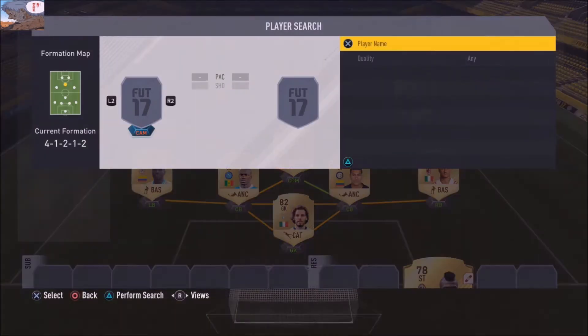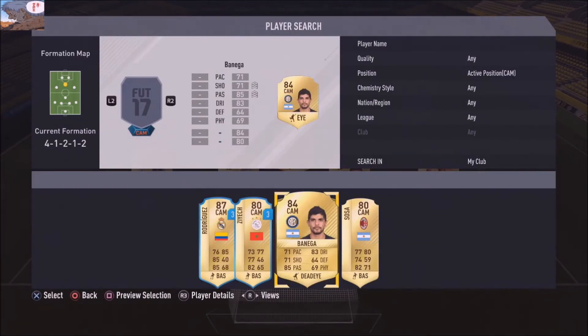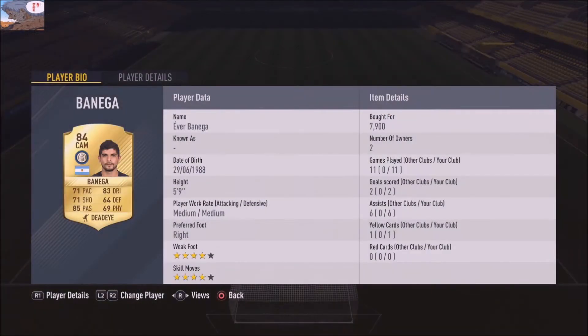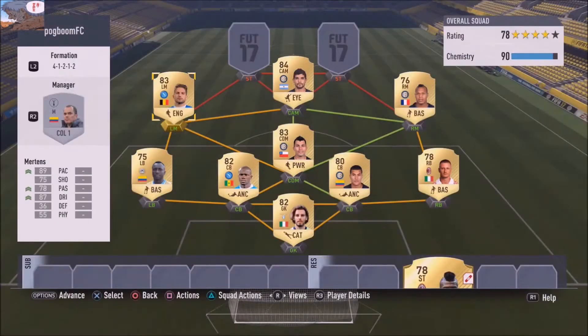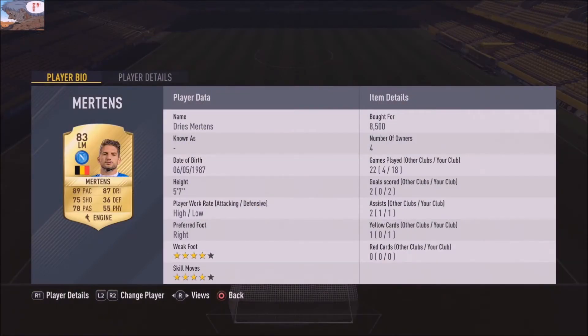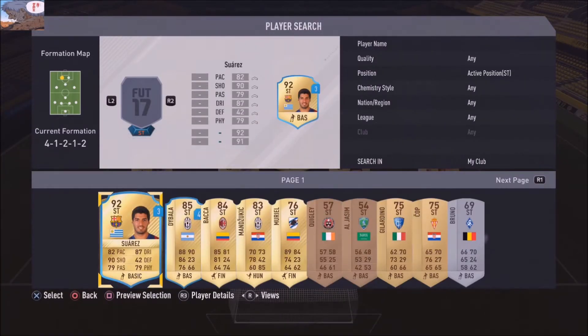Bionni on the wing so he can make those sweaty runs. Center attacking mid has to be Eva Banega — this guy is absolutely brilliant, great passer, great dribbler, great finesse shooter. Someone you need in that CAM position. In left mid I've got Mertens, who has the pace to dribble and the skills — a complete package in that position.